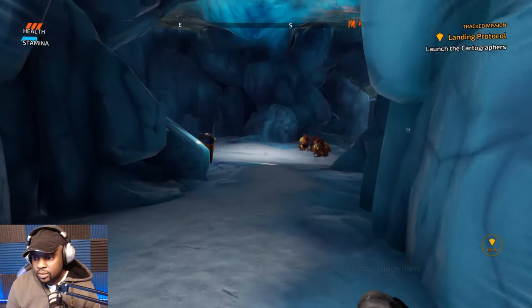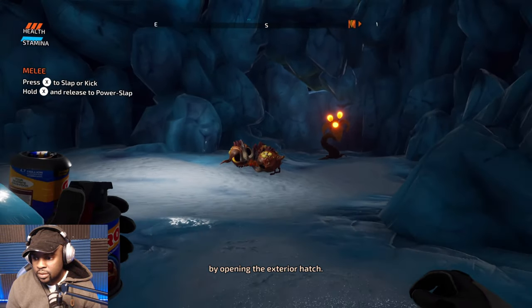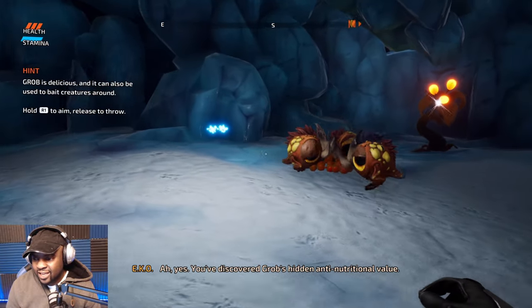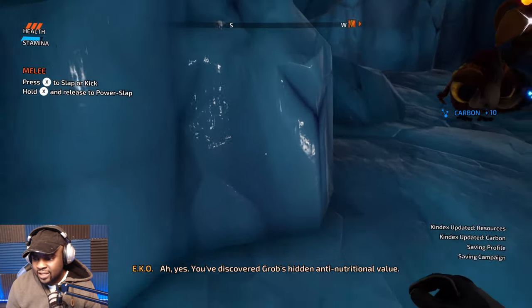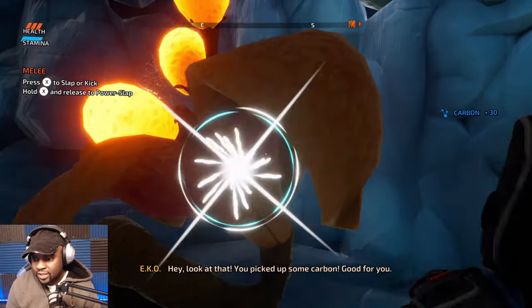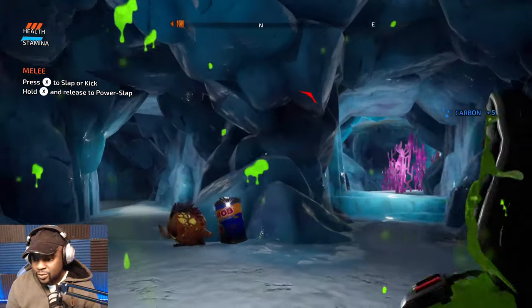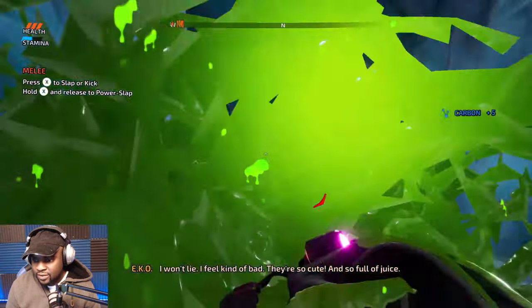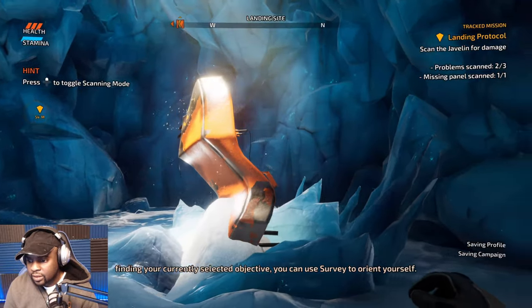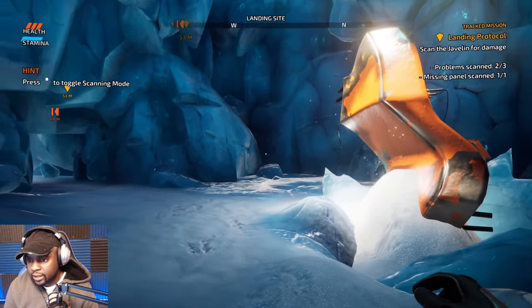The platform can perform basic scans of the world around you — please launch them by opening the exterior hatch. What in the world! This is crazy, oh my goodness. I feel kind of bad, they're so cute and so full of juice. Need help finding your currently selected objective? You can use survey to orient yourself — okay, thank you very much.